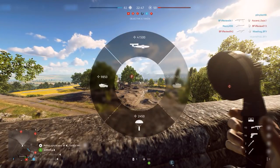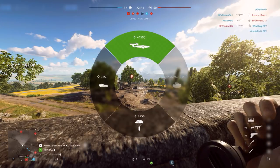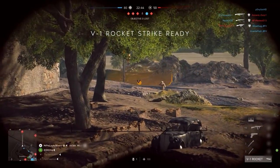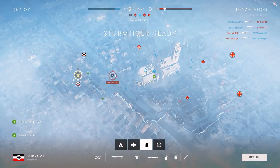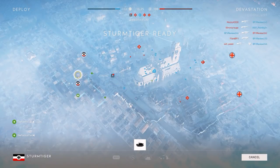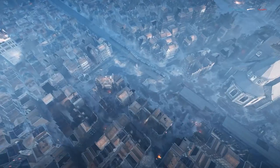Here, items greyed out cannot be purchased either because you don't have enough points, or another squad has called in that reinforcement. Costs for reinforcements are also shown on this screen. Select the reinforcement you'd like to call in. For supply crates and rockets, use binoculars to select the location you want to call them in for. If you selected a vehicle, these will appear on the deploy screen for you to jump into when you respawn.